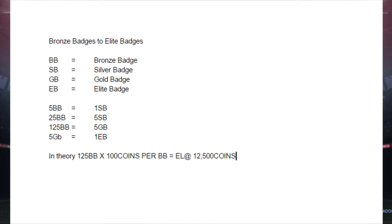Just simple math — going through the conversion rates of how many bronze badges it takes to get an elite badge. If 25 bronze badges equals five silvers which equals one gold, then 125 bronze badges equals five gold badges, and five gold badges equals one elite badge. So in theory, if we were to snipe 125 bronze badges at 100 coins per bronze badge, you'd have an elite badge at a total cost of 12,500 coins — exactly 12,500 coins under what they're going for right now.